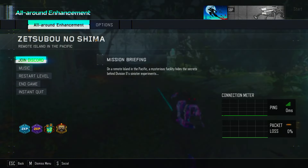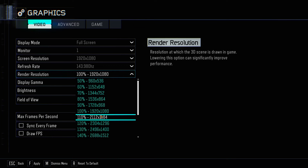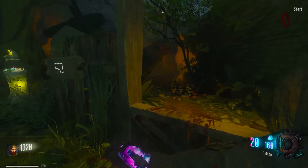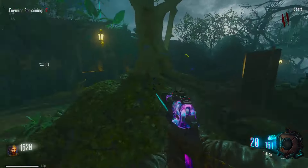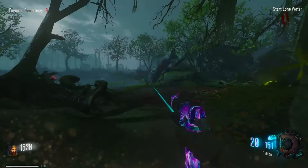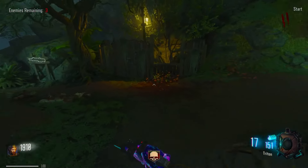I want to make sure it's not doing this again - for some reason it set my render resolution to 120%, so I was just getting a lot less frames for absolutely no reason. On Zetsubo no Shima, what I'm going to be doing is a spawn room challenge, because I feel like that's fitting for this map. We can't get quick revive - if we go down, we're done. And once we're done with this map, we are done with the challenge.